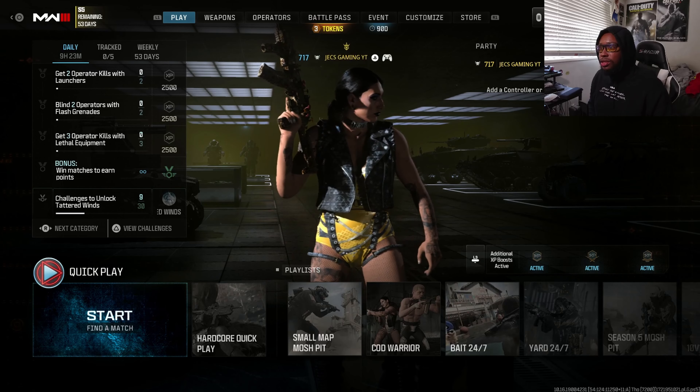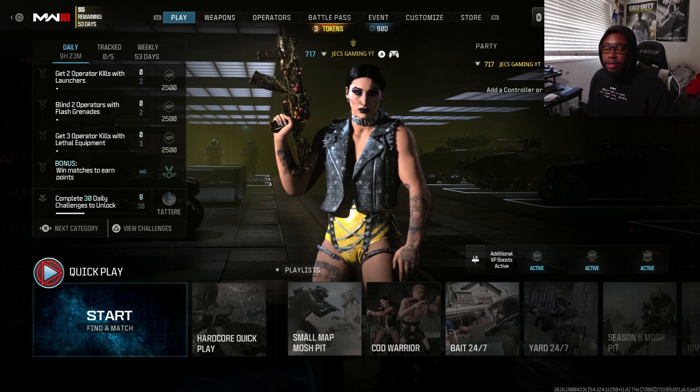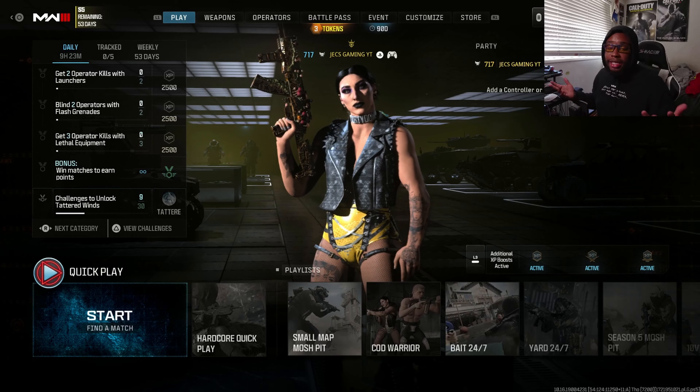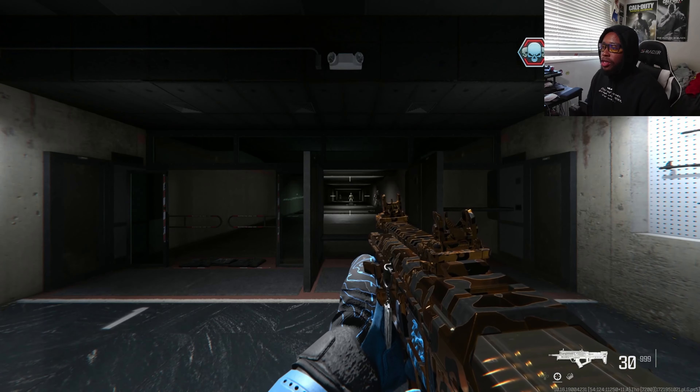Then you go into your game and it should be right in your account. If you do not see it in your account, let me know in the comment section down below and I'll help you out with a solution. But it's that simple — it's very easy. Here we are in the firing range to showcase what everything looks like in game.